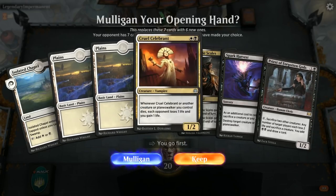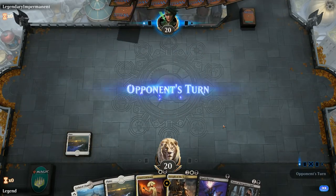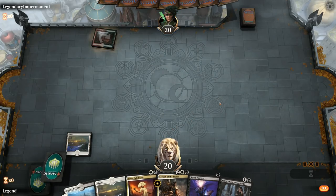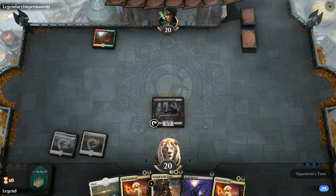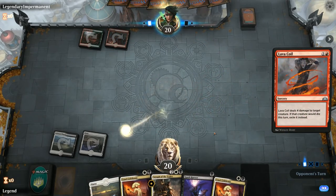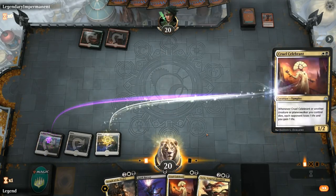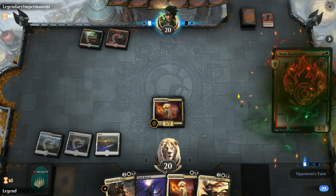We're on the play with a decent looking hand — no one-drop creature to lead with but I'm still keeping. Turn two we'll probably play Priest of Forgotten Gods, hoping to draw into a one-drop so we can go Cruel Celebrant plus one-drop and have the option of sacrificing. The opponent is on red-green so if they can't kill the Priest it's going to be pretty effective. Looks like the Priest eats a Lava Coil though — at least it's not killing the Seraph.